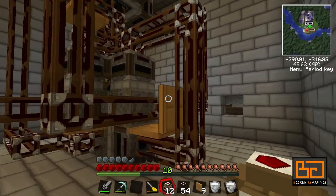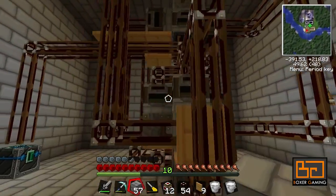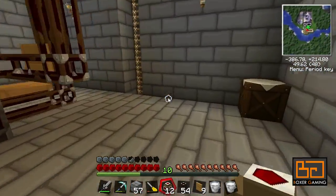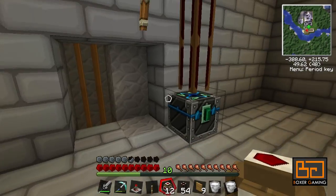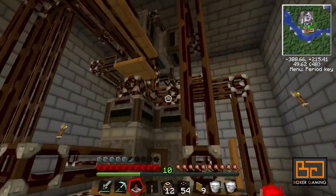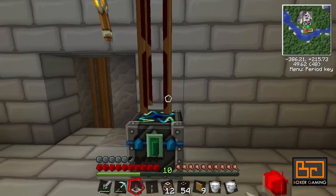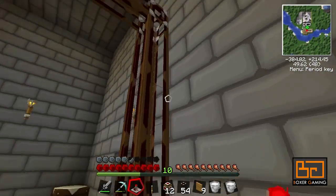So now the only thing left is to put a timer on it and connect it so the timer does everything. That's why we have these jacketed wires. Let's put the timer down first with a lever so we can stop it, like in all my other rooms. I don't think I'll actually stop it much, but hey, why not? Where do I want to put the timer? I'd like it to be hidden somewhere, but at the same time it might be too much hassle. Actually I can hide it, I think.